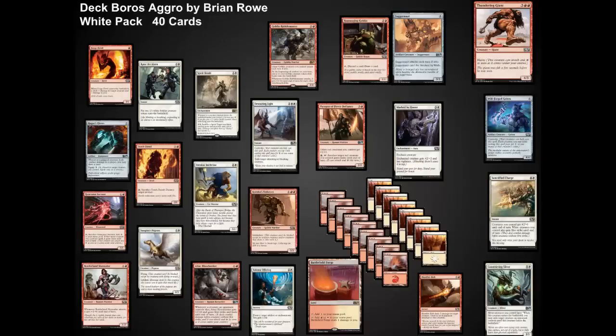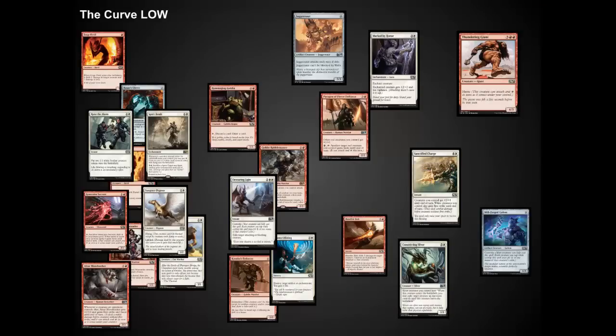So here's what I built: a Boros Aggro deck. Very fast, lots of small creatures, a little bit of large creatures at the top end of the curve, and some removal at the top end of the curve. Try to put out as many creatures as you can, attack, and win the game early. The curve is very low.